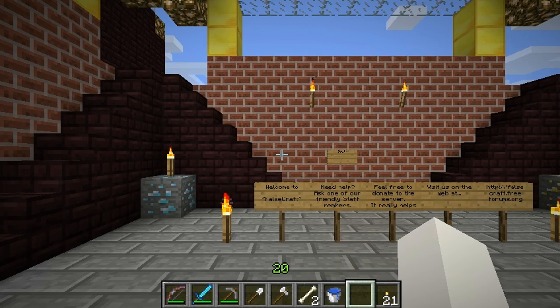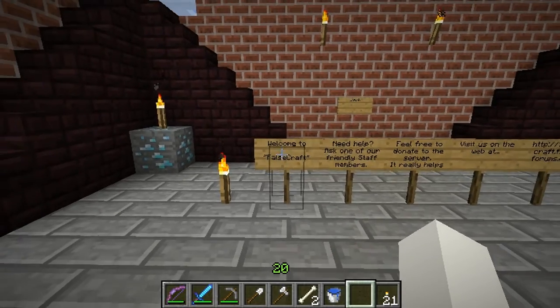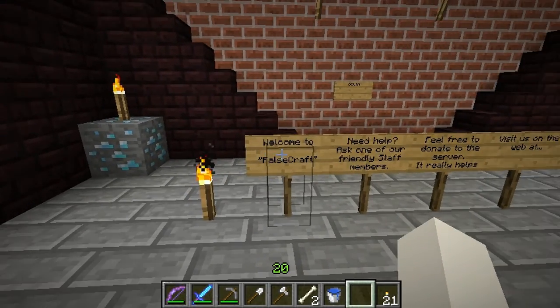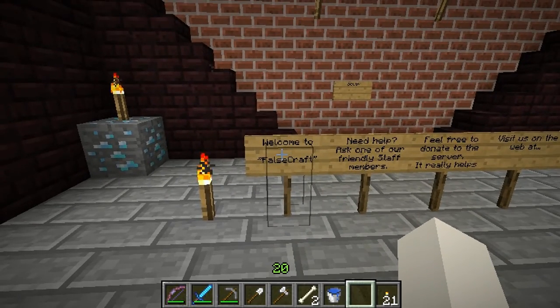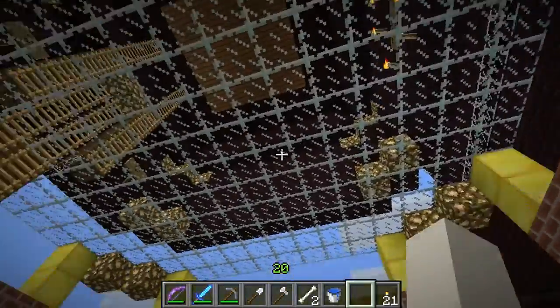What's going on, this is Crossman625 and today we're standing here back at the spawn point — or should I say the new and improved spawn point — of FalseCraft, which is the server for Minecraft that I and Kumar run. The IP is down in the description; it's also FalseCraft.tk. Anyways, this is the new and improved spawn.